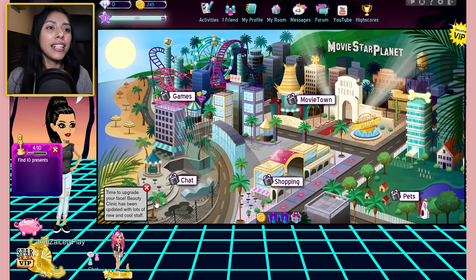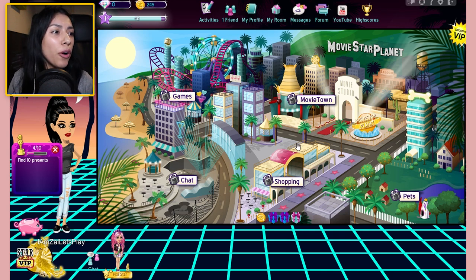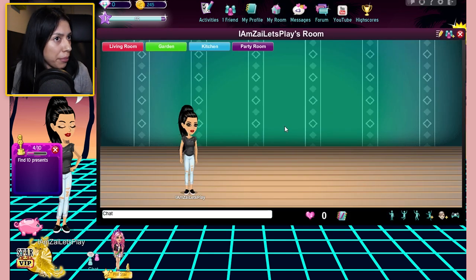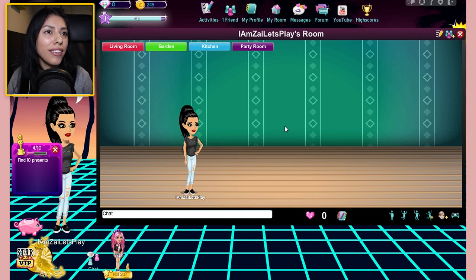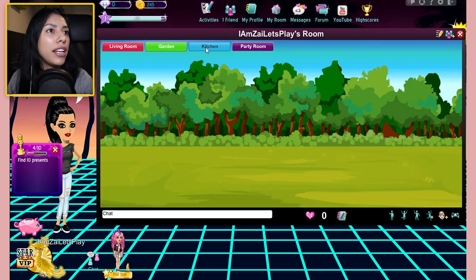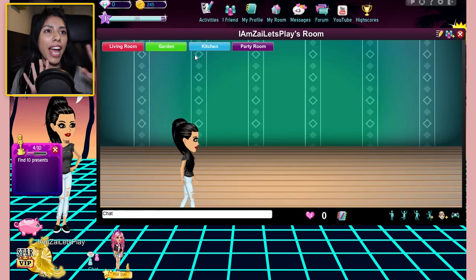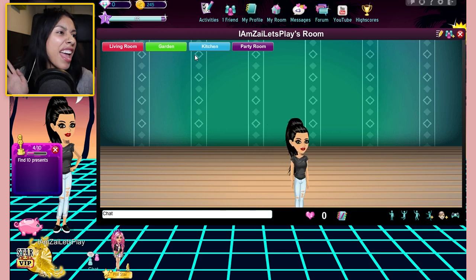Time to upgrade your face. Beauty Clinic has been updated with loads of new and cool stuff. Girl, you trying to tell me I need plastic surgery? Is that what she's trying to tell me? Okay, so before we go into anything, let's start off by going into my room. Because you know, what's my room? I want to see — look, it's empty. I've got nothing there. I've got nothing in my living room, my garden, kitchen, party room.